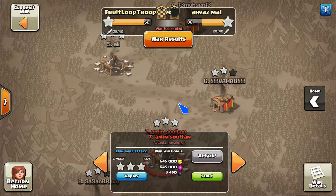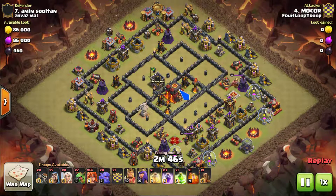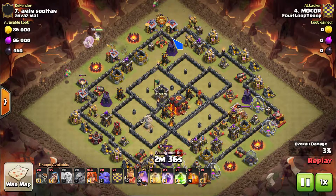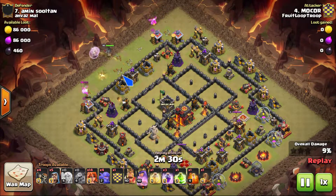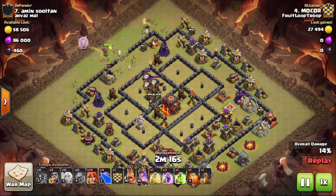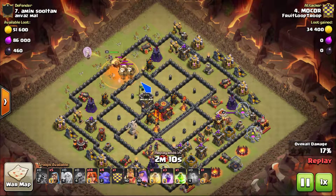Next let's look at Mocore. Mocore brought a queen walk delayed valk - this is kind of like base number eight where you're basically trying to form a large funnel, then send troops down the middle to take out the high value core, and that's exactly what Mocore does here. I thought he did it really well. He's been using this delayed valk attack in the last few wars so he's getting better and better at it - nice to see a solid three star from it.